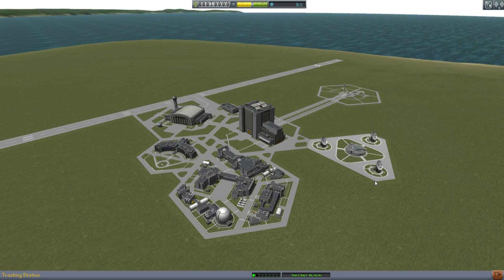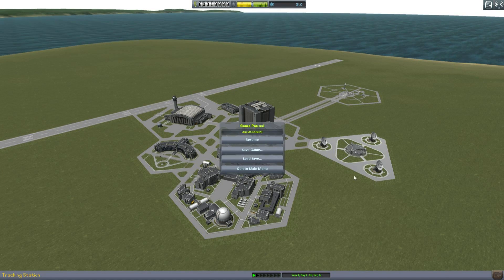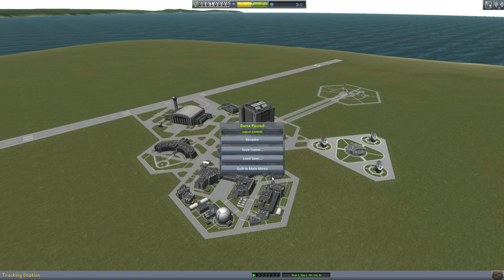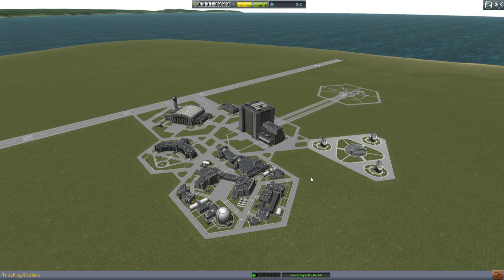So this is the modified Space Center screen. First thing I want to show is if you press escape, you can now select save game and pick a name, so you can have multiple saved games, which will no doubt be quite a bonus to many people. A minor feature that many people may not have noticed.